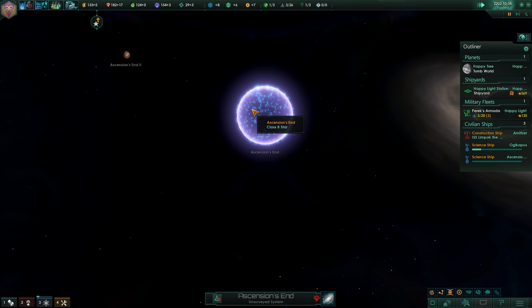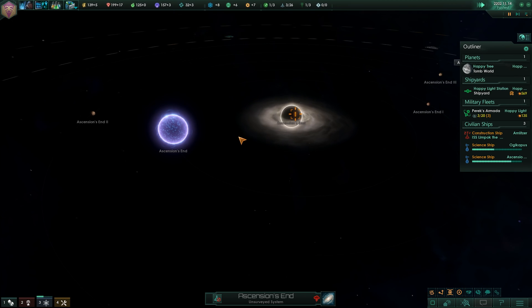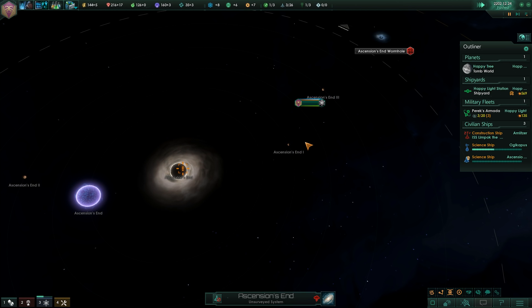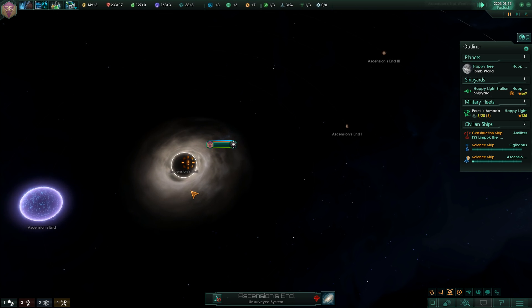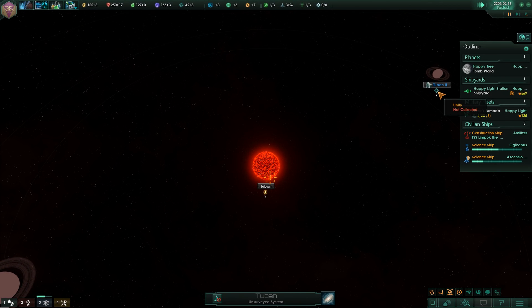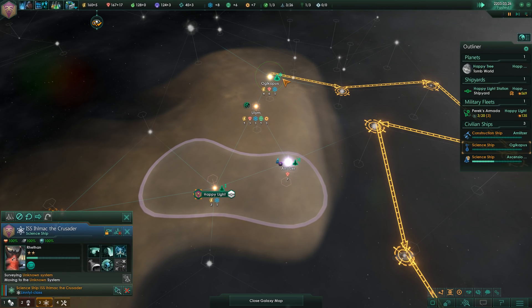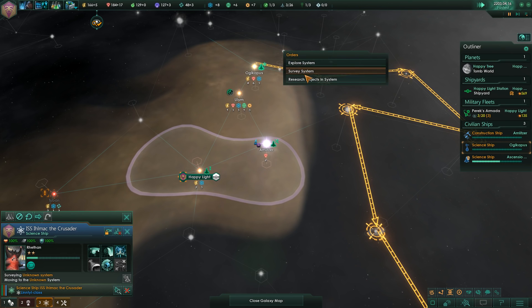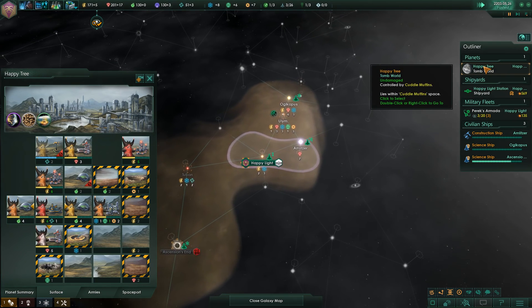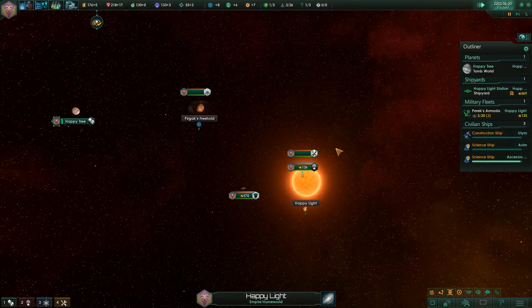Whoa! What is that? A large B-type main sequence star. That is very cool. And that is, of course, a black hole. We will be doing the research project for it. And we have a wormhole relatively close to the core of our empire as well — so that's very exciting stuff. I like how this planet generates unity for some reason. System survey concluded. Let's do the research projects over here, take it from there. The happy tree — that's our capital planet. Happy light, because we are happy.